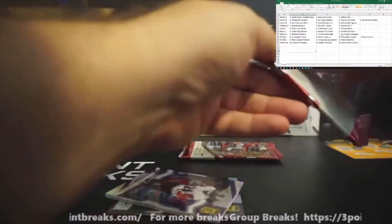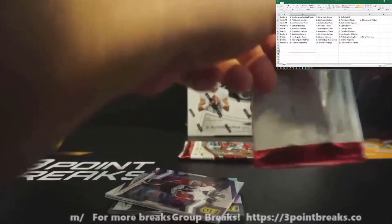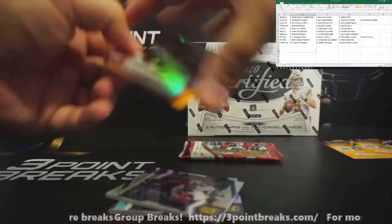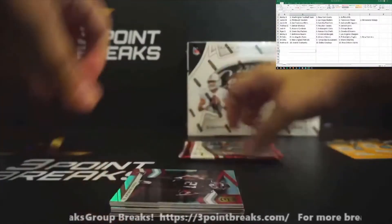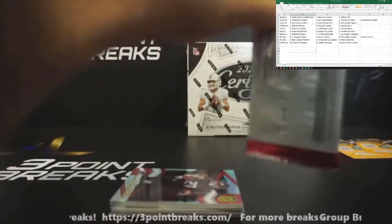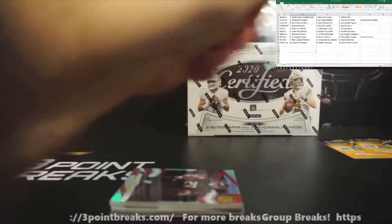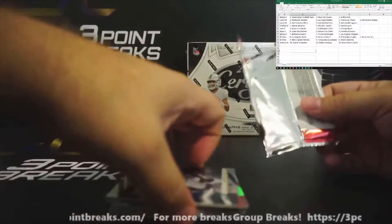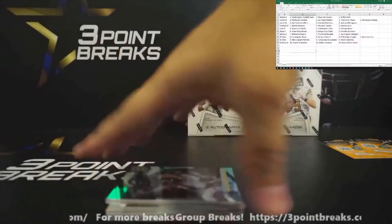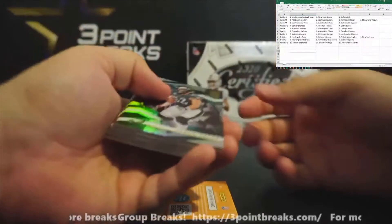In hobby news, products to look out for: next week Mosaic Football hobby boxes drop on the ninth, as well as Bowman Sterling or Bowman Chrome Baseball. I will have Bowman Chrome Baseball as I've pre-ordered those — they're a local pickup, so I'll have those on the ninth. But back to the cards.